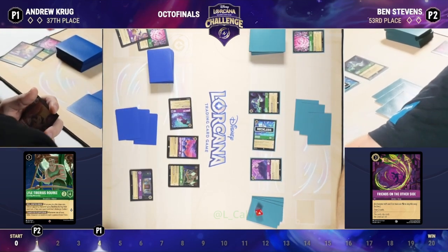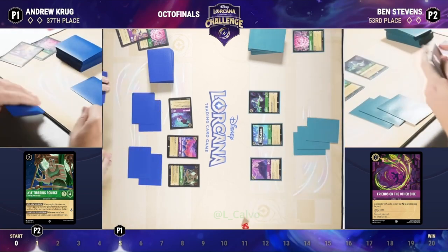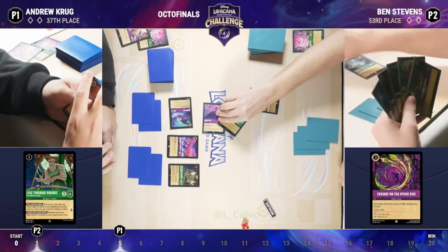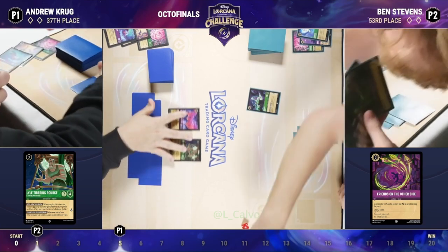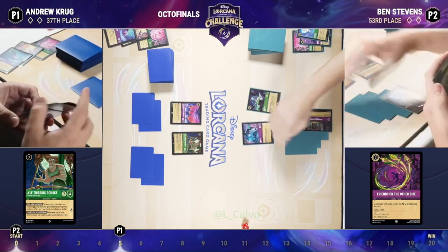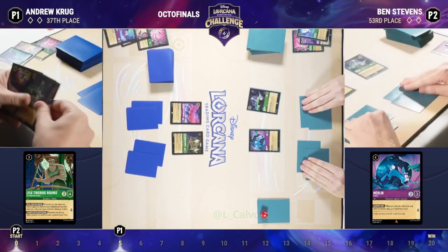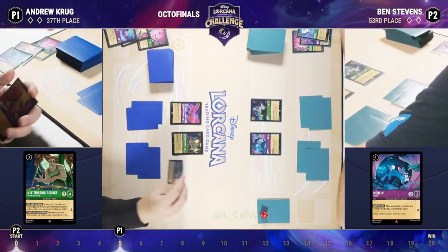Over on Andrew's side, he is choosing to ink the Queen's Castle — probably for the same reason that Ben inked Friends on the Other Side: they're really both trying to develop their board presence. And there's that Reckless. You asked what the answer is to the evasive characters — in the early game here, it's give that character Reckless and force it to challenge into one of your characters, which you don't want to. In this case, a Fox. Baby Pegasus is going to have to challenge that Fox, and he might as well take Maleficent into that Fox too and at least banish her off the board. What will be interesting about this game is knowing when you are going to be the aggressor and when you're the one that's going to have to have the answers to stop your opponent.